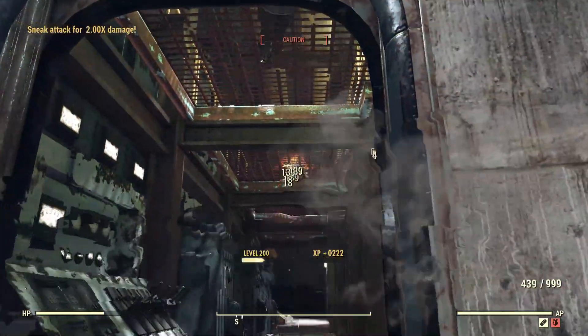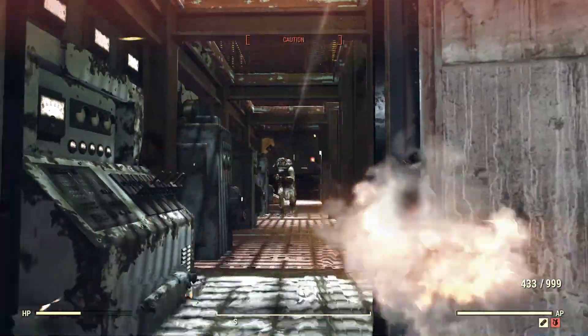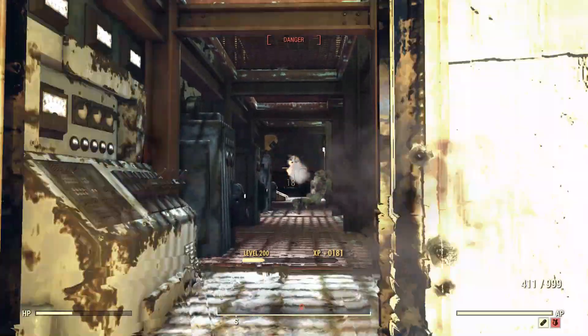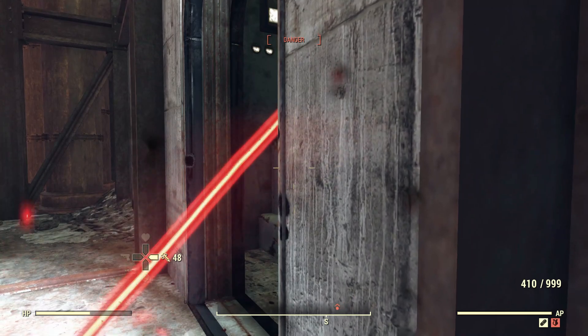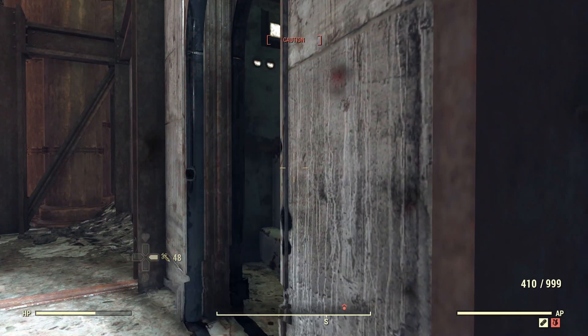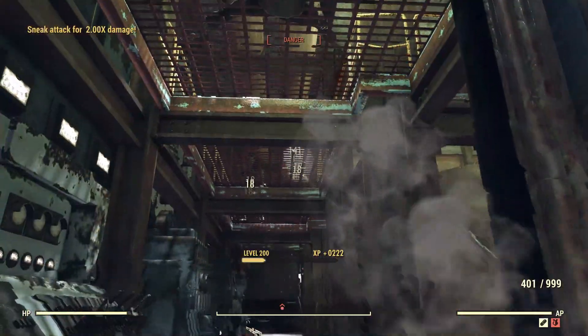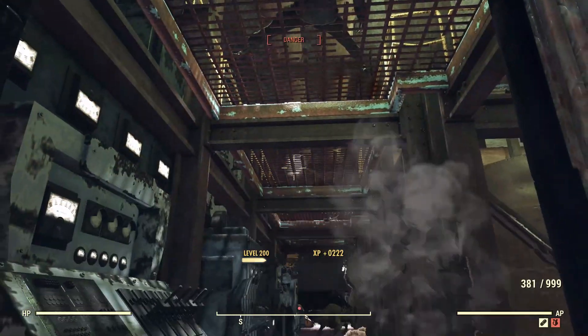That was today's short video. Since I didn't put out a video yesterday, I wanted to put out something today. I've got something bigger that I'm working on for tomorrow. So just remember: hold down the trigger and spam the sight button, and you too can kill everything. Because isn't that what Fallout 76 is really all about? Glitches and killing things.